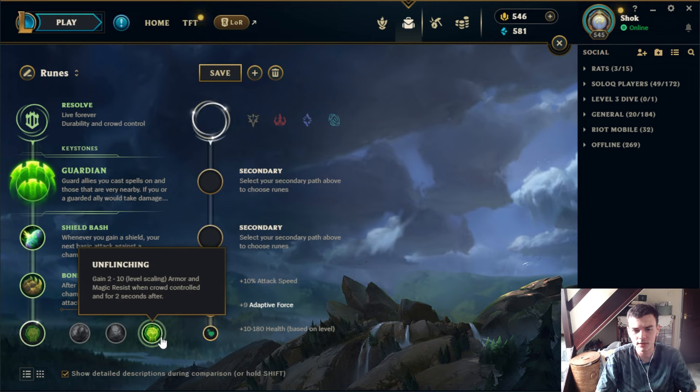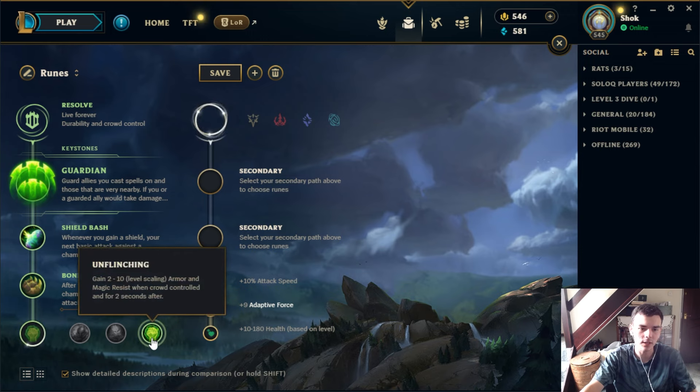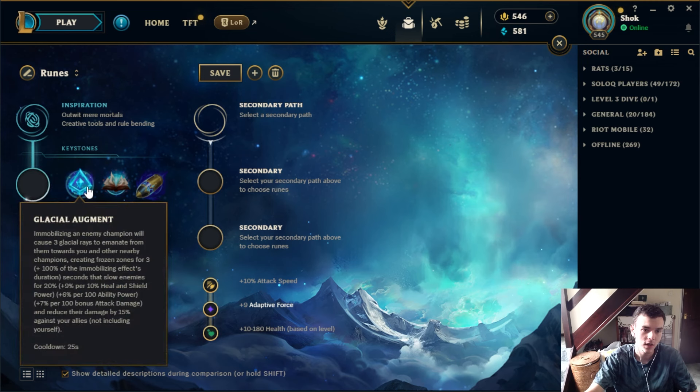Unflinching used to be a really broken rune but nowadays it's pretty trash. I don't think a single champ in the game should take it — it gives a very minuscule amount of resistances when you're CCed and just for a tiny bit after. Even on tanks that would be getting CCed and might benefit from this, I think it's actually just better to have more HP and have that synergized with your resistances rather than a minute amount of additional resistances.